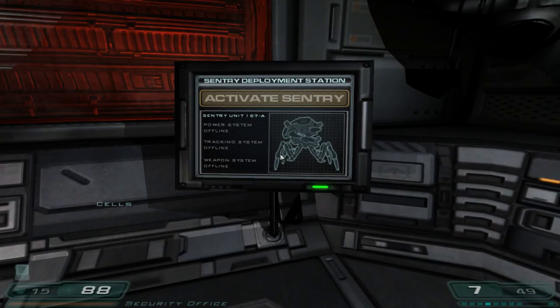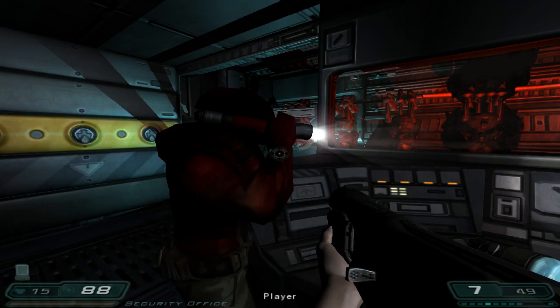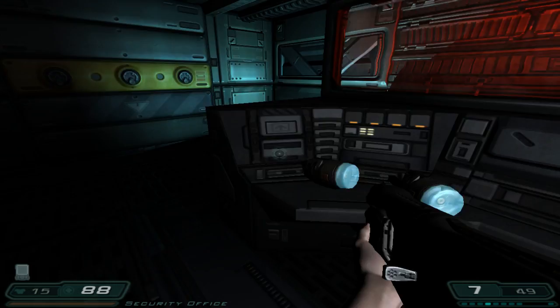Activate sentry. I believe the source of the invasion is from the main portal here in Delta. After you send that transmission, get here as quickly as possible. Hey, there's a supply locker in here. Okay, 054.